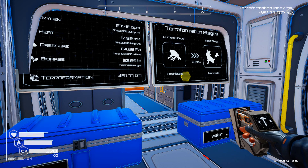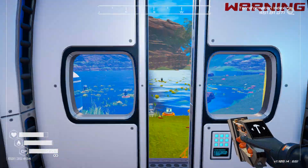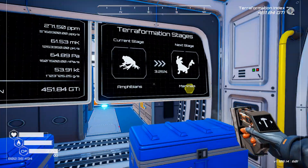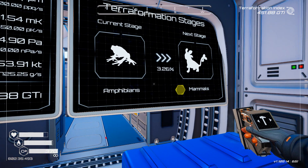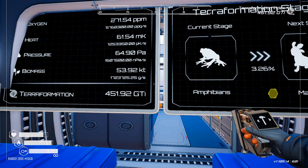Hello everyone, welcome back to TripDog Gaming here on YouTube. This is The Planet Crafter, and we're in Season 1, Episode 39. We are actually now at the Amphibian stage, heading towards mammals, a little bit slowly, but we've got to put some more things into place.